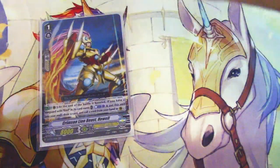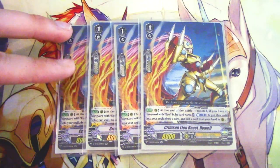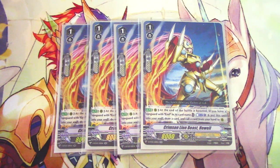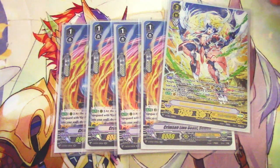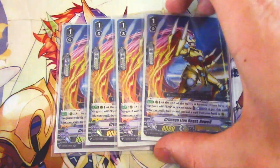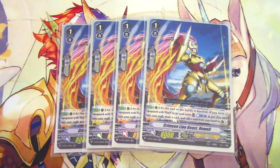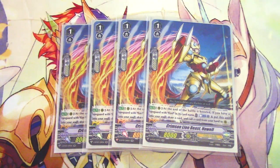Last grade one — four copies of Crimson Lion Beast Howl. Howl's skill is at the end of the battle it boosts, if you have a vanguard with Ezel in its name, Counter Blast one, move to soul, call a card from hand. The Ezel restriction makes it a dead card for most of the game, but on the turn you ride into Ezel you can use it to extend attacks. Mostly it's a ride target, fodder for shield, and a key piece for the Wonderizzle superior ride. Run four for ride consistency.